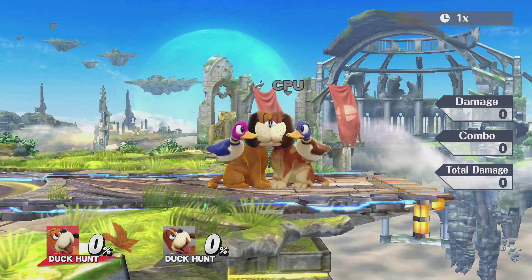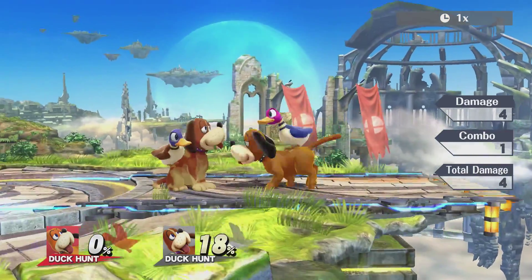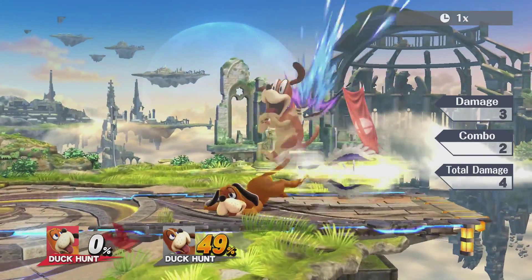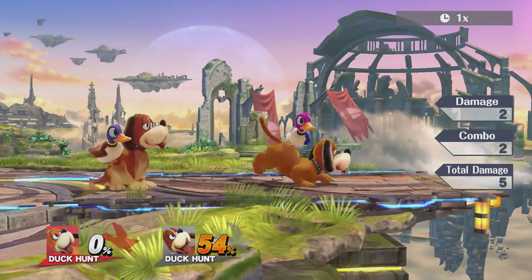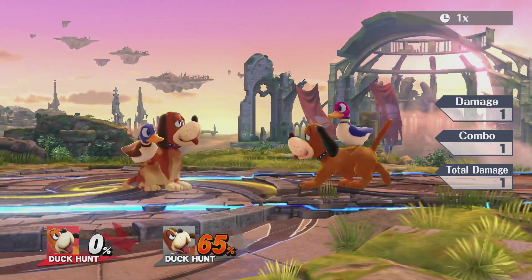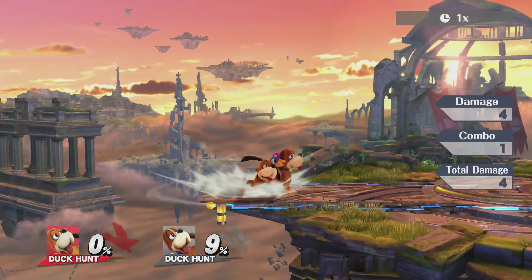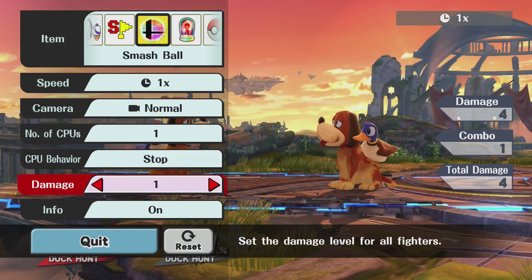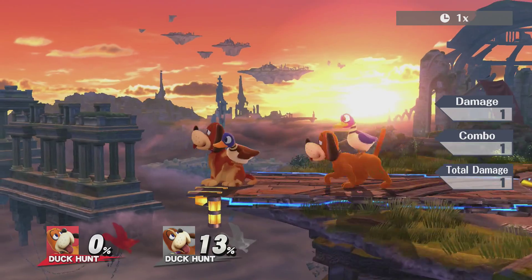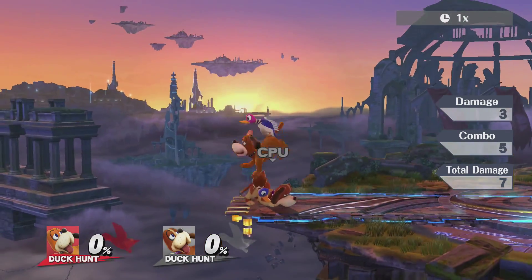Looking at his normal attacks, he does like a triple hit. If you hold down or rapidly press the attack button, the duck rapidly pecks and it goes until one final hit, so that's pretty good. Each of his hits does about two to three percent damage in those pecks. They do one hit each and it ends with a big bang.